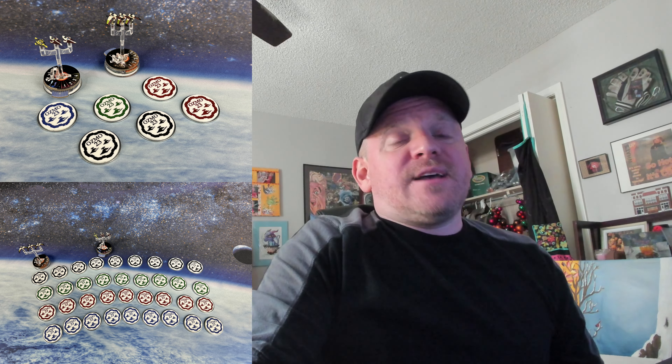For top four, we've got these really nice squadron markers with the OSMO logo on them. I can't stress how much these things change the game, especially when you're doing squad play. I've had a set of these with my Downsize It logo on them for a couple years now and they make it so much easier to move squads around the board. Top four are going to get a nice selection of these squad tokens to utilize in their gameplay.